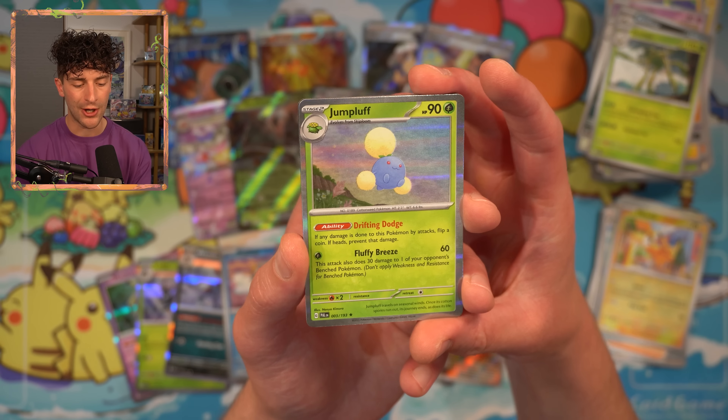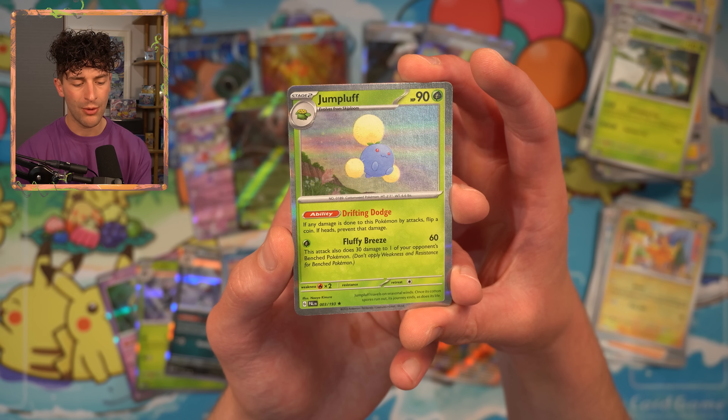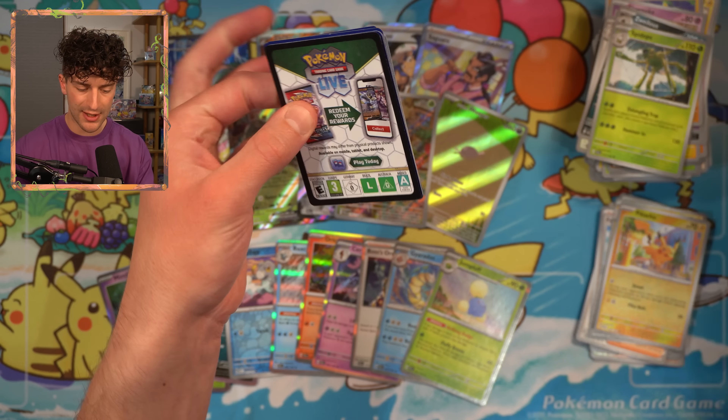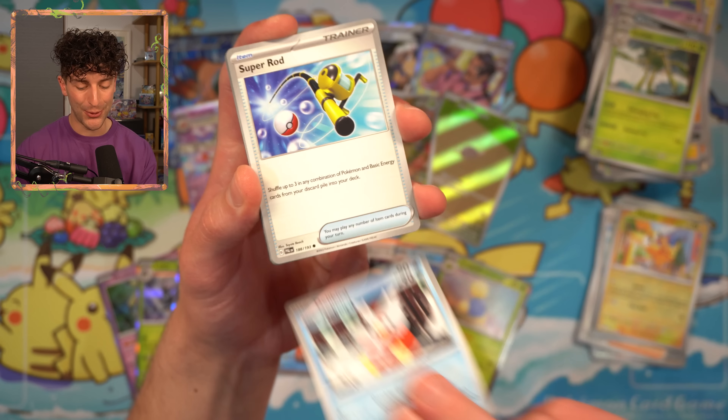And a Jumpluff — Drifting Dodge. If any damage is done to this Pokemon by attacks, flip a coin; if heads, prevent that damage. And the attack Fluffy Breeze — this attack also does 30 to one of your opponent's benched Pokemon. Why did I think that was good? This is a pretty generous amount of hits so far.